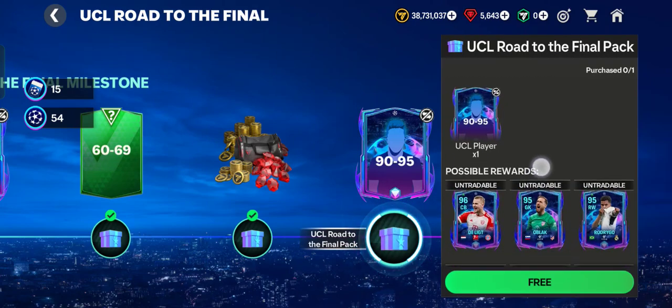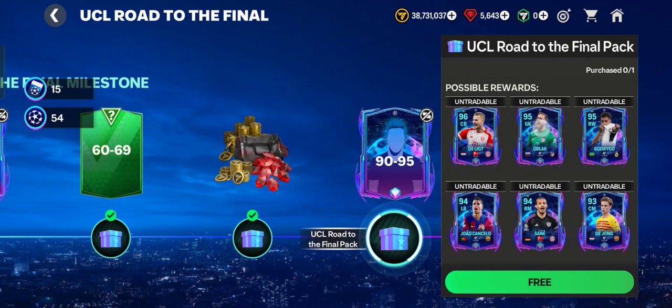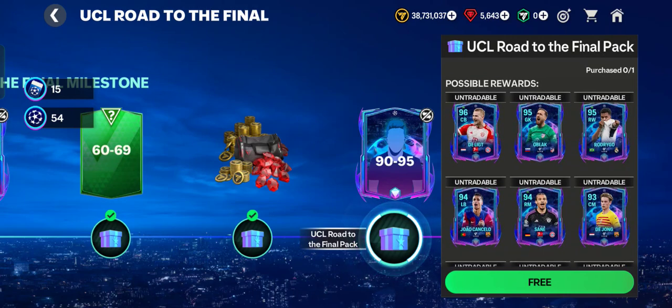The free UCL player is 90 and 95 OVR. If you're lucky you can get Mendy at 96, or Blocks at 95, or Rodrigo at 95 as a right winger. Let's tap the free button and see who we got.